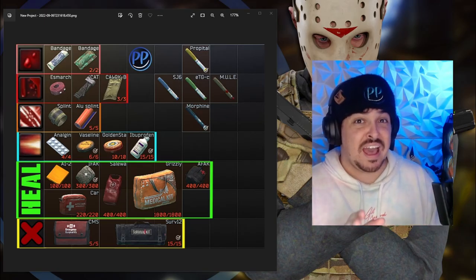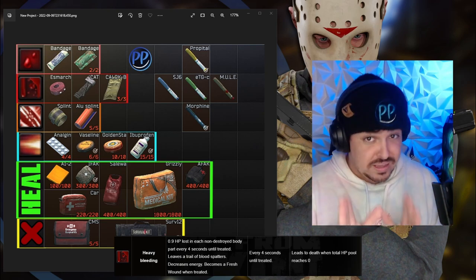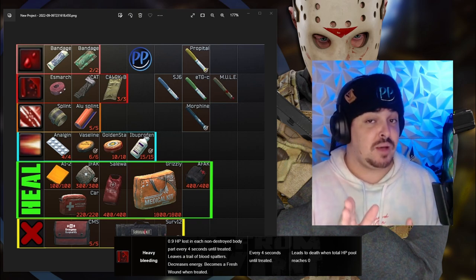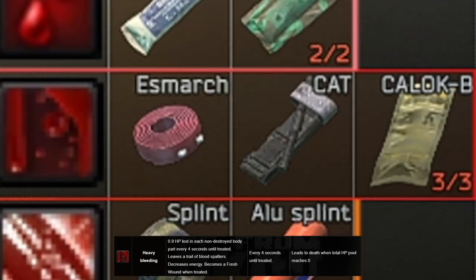Right below that, in dark red, we have heavy bleed, which has a symbol that looks kind of like gushing blood. Heavy bleeds will quickly make you lose HP, so you must make this a priority. In order to stop it, you're going to need to use a tourniquet. There are three types of tourniquets: the S-Mars and the CAT, which are all one use, and the CAT-B which has three uses.